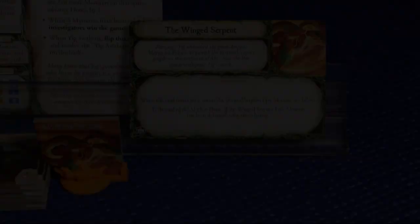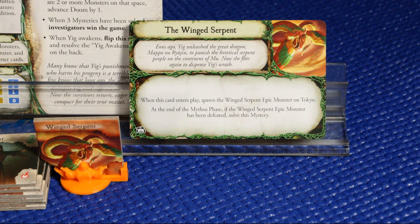Our first mystery is to defeat the winged serpent in Tokyo. That is a very tough creature, so we've been attempting to build up our capabilities. More than likely, I'm going to be using Hank Sampson as the primary investigator to be going after him. Unfortunately, we had our investigators in and around Tokyo, but there was an event that moved them to different locations around the board, so we're going to have to regather and make a push for defeating that winged serpent in Tokyo.